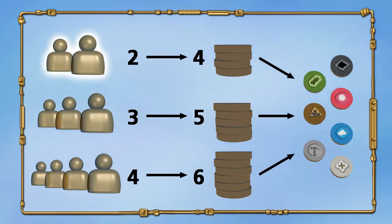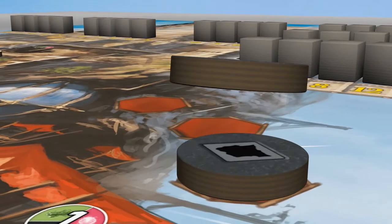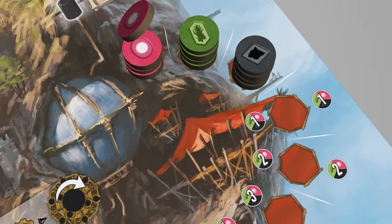Place — in a two, three, or four-player game — four, five, or six discs of each of the seven types on the market. Stack the obsidian, mycelium, and energy discs separated according to their type on the three spaces in the upper half of the market.